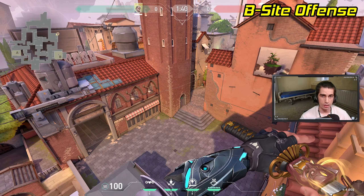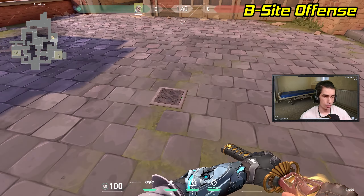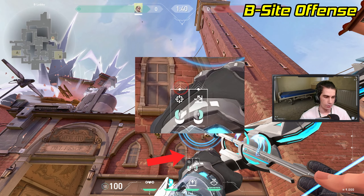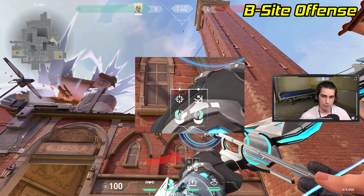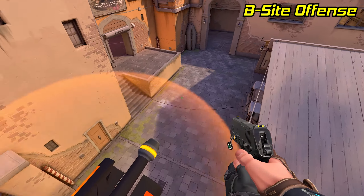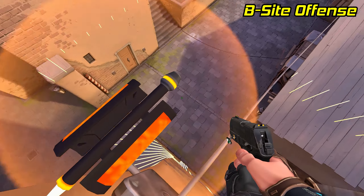Now here's some attacker lineups for B site. Find this little sewer grate in the ground, stand on the bottom right corner of it, line up the recon indicator right next to your fist, right in this gap in the bricks. Now just do a one charge and the arrow will fly across the site, revealing some of site, some of close site and some of market.